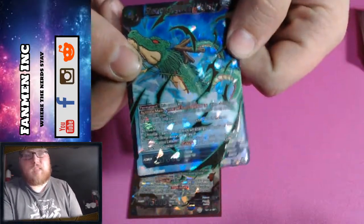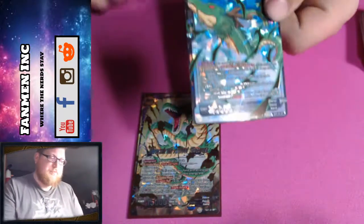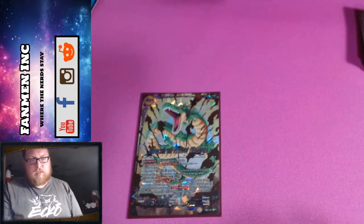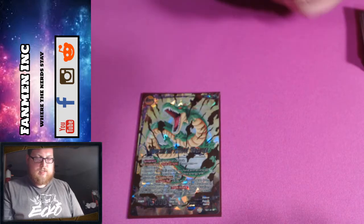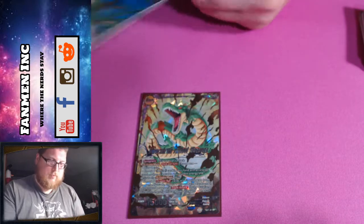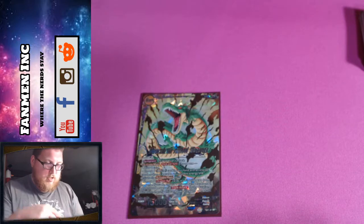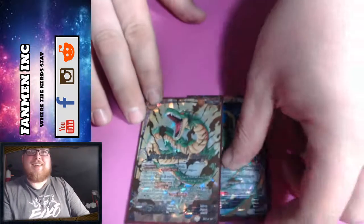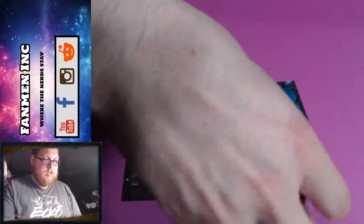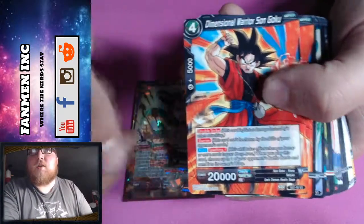Then we have Shenron's Figure of Majesty — he looks majestic. 20,000 power. I think it's green energy, or maybe black — if it's black it can be used for any color. I'm not sure, can't really tell what color it is. We also have Dimensional Warrior Son Goku.